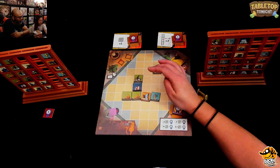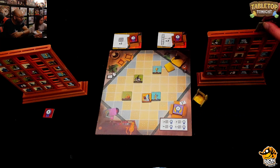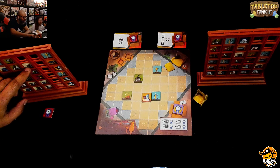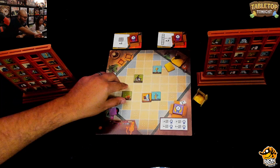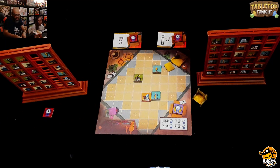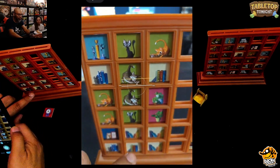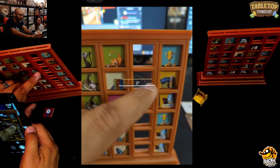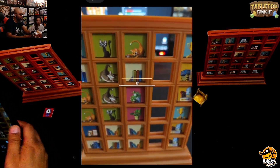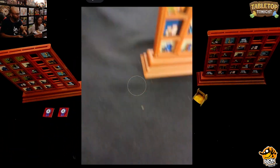Ruel takes two tiles and then places a cat to complete his scoring. He lists out his columns: cats and books for one; cat, book, plants for the second; trophy, games, trophy, games for the third. He completes the common goal of three columns with max three different types each. That also triggers the refill condition with only four tiles left in the living room.